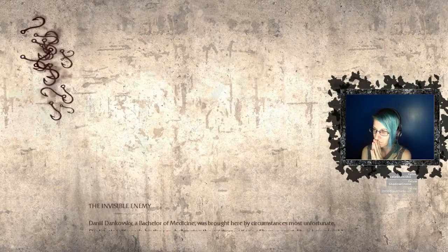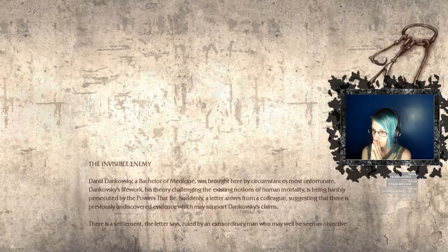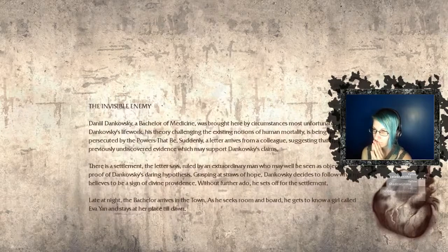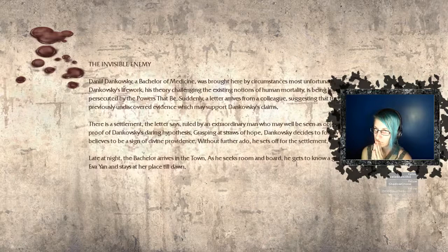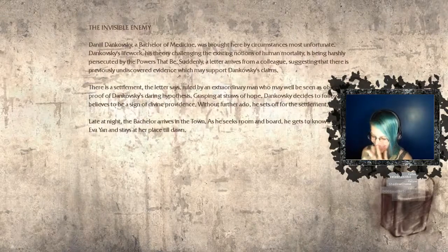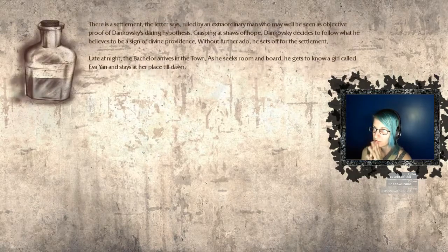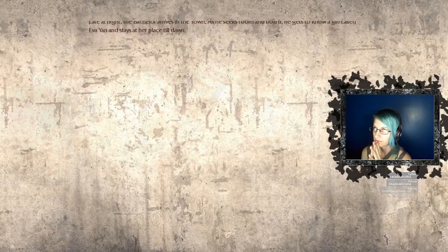Daniel Dankowski, a Bachelor of Medicine, was brought here by circumstances most unfortunate — that sounds very Russian. Dankowski's life work, his theory challenging the existing notions of human mortality, is being harshly persecuted by the powers that be. Suddenly a letter arrives from a colleague suggesting that there is previously undiscovered evidence which may support Dankowski's claims. There is a settlement, the letter says, ruled by an extraordinary man who may well be seen as objective proof of Dankowski's daring hypothesis. Grasping at stores of hope, Dankowski decides to follow what he believes to be the sign of divine providence and sets off for the settlement. Late at night the Bachelor arrives in town, gets to know a girl called Eva Yan, and stays at her place till dawn.